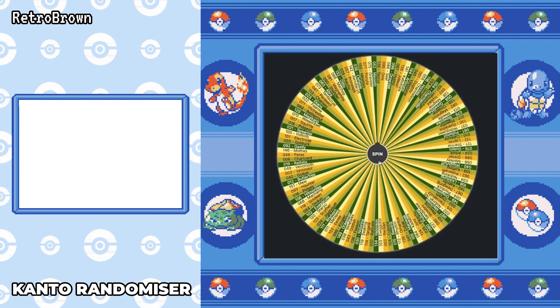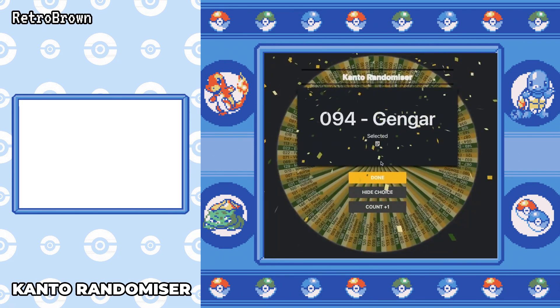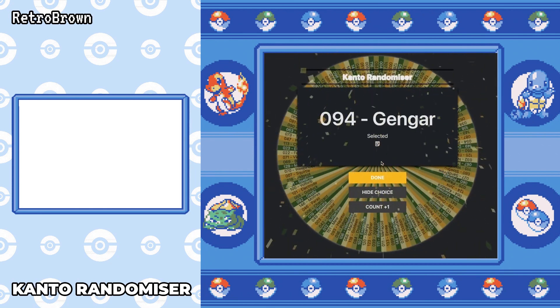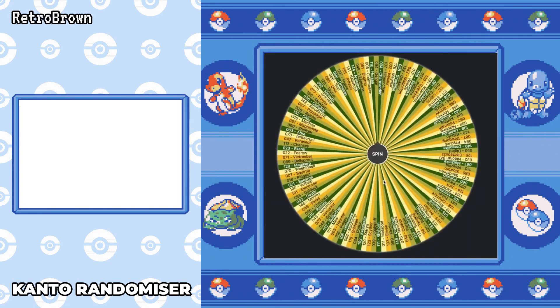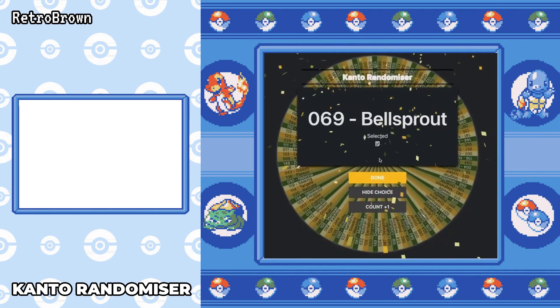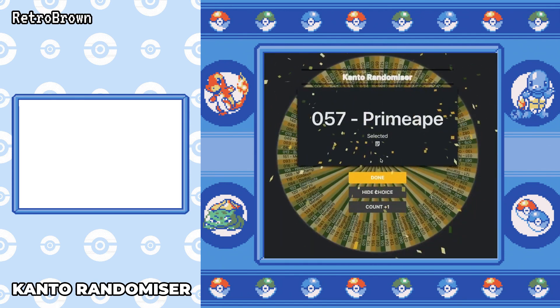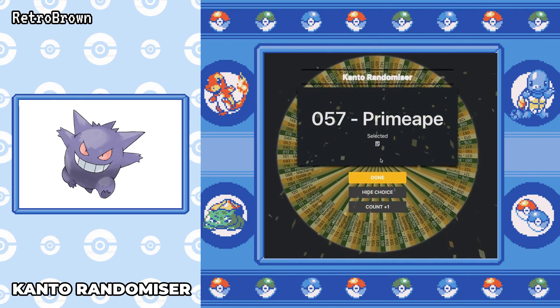Let's get on with the next spin of the wheel. That Kakuna run was just annoying as hell, but that makes me feel like I can have a much easier day today. Gengar — wow, that would be a hell of a pokemon. We've got Bellsprout next. Sort of leaning towards Gengar so far. The third spin gives us Primeape — that would be good, but after Kakuna I need an easier run. We'll do Gengar.